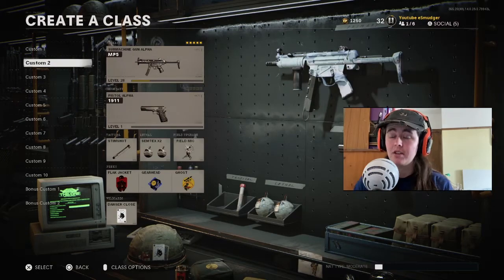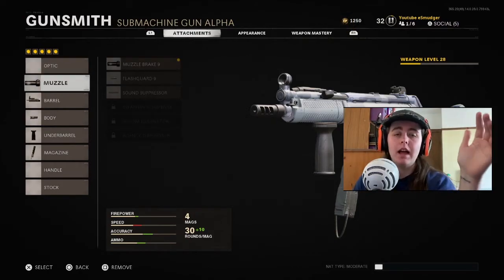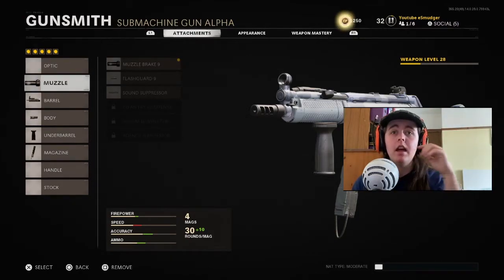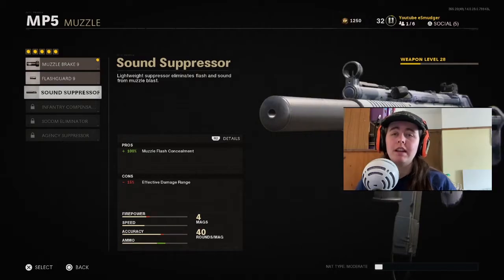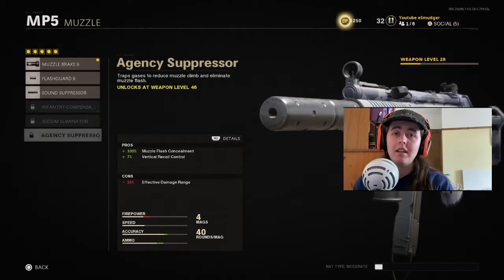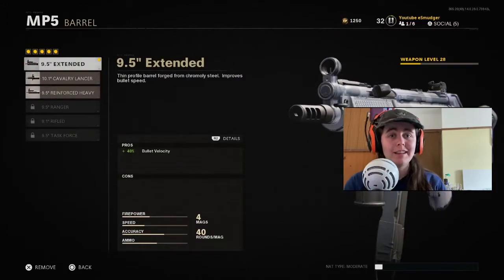That means that anyone can use it because leveling up weapons seems to be taking forever. So without further ado, let's see what I run. I don't run an optic — I know some people aren't a big fan of the iron sights, you can run one if you want, you just have to switch out one of these. First up for the muzzle, I actually run the first muzzle you unlock, which is the Muzzle Brake 9. I find it's the best.